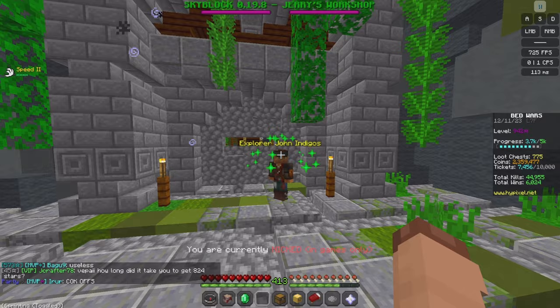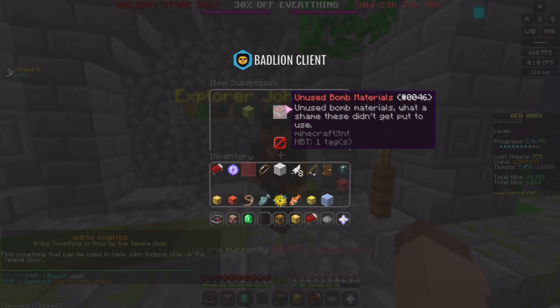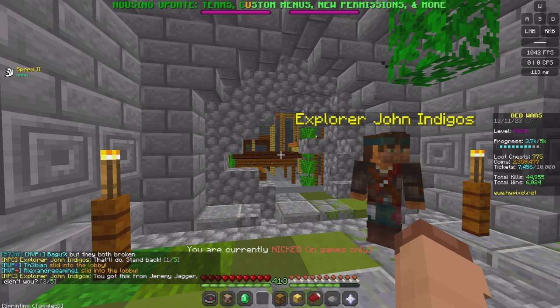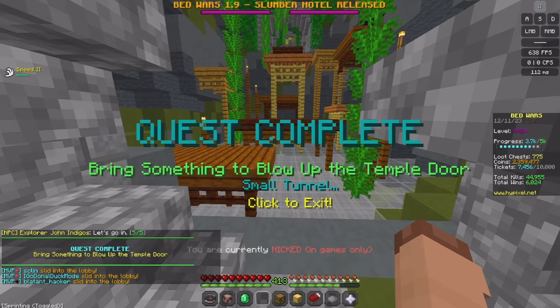'Oh hey, it's you. How did you? No matter. I need to open this door but I need to blow it up. Can you help me?' Luckily, we got the Unused Bomb Materials from Jeremy Jagger earlier, so we can use it to blow the door up. 'That would do — stand back! You got this from Jeremy Jagger, didn't you? I can recognise his handiwork instantly. It's really bad.' It looks like we made a small tunnel in the corner — let's go in. Bring something to blow up the temple door — quest completed, now click to go in.